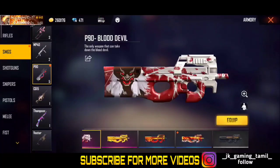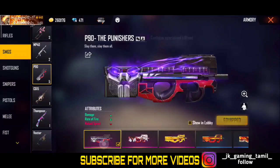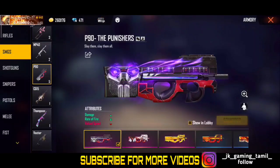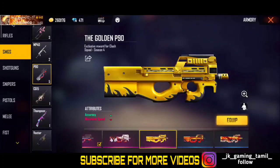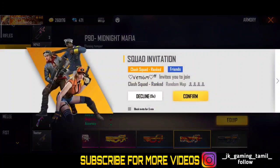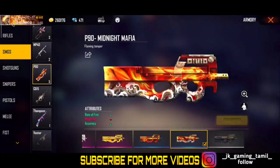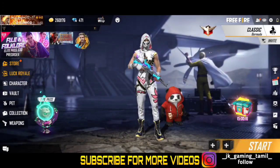You can see the next gun skill. This is the power giveaway. You can see the damage — the vector P90 is a lite. Let's see the vector. The vector SG20 — we will tell you the way to RG.